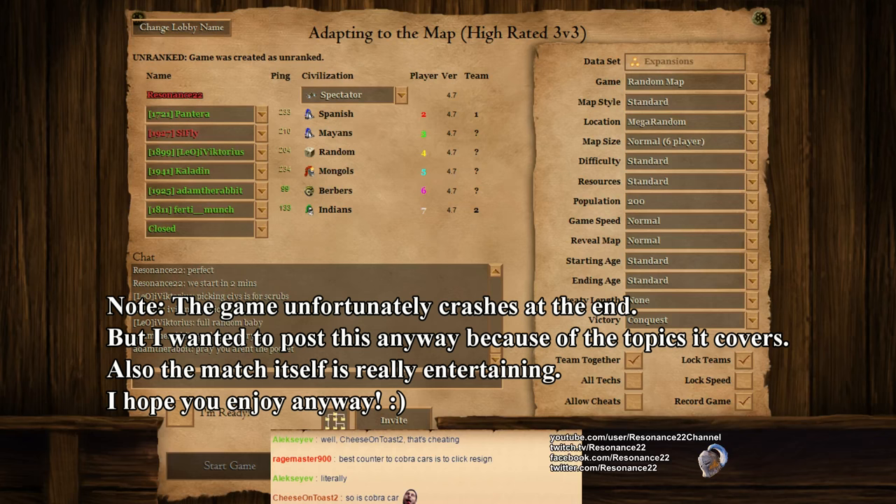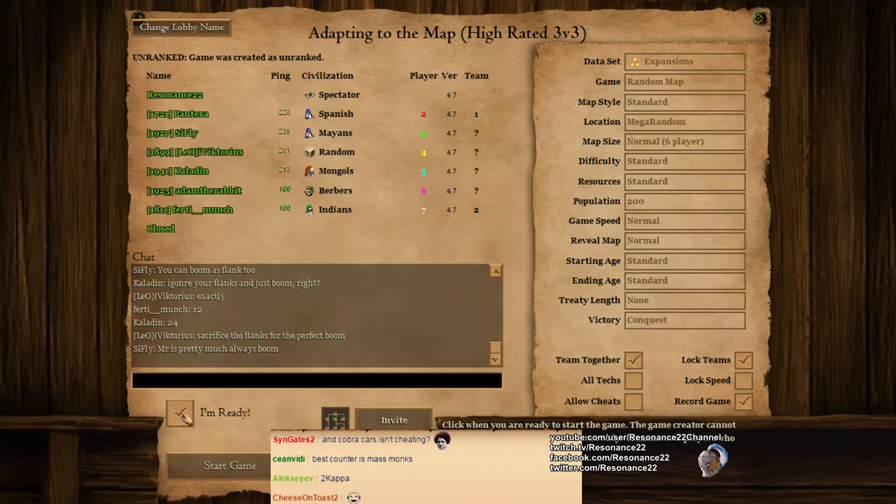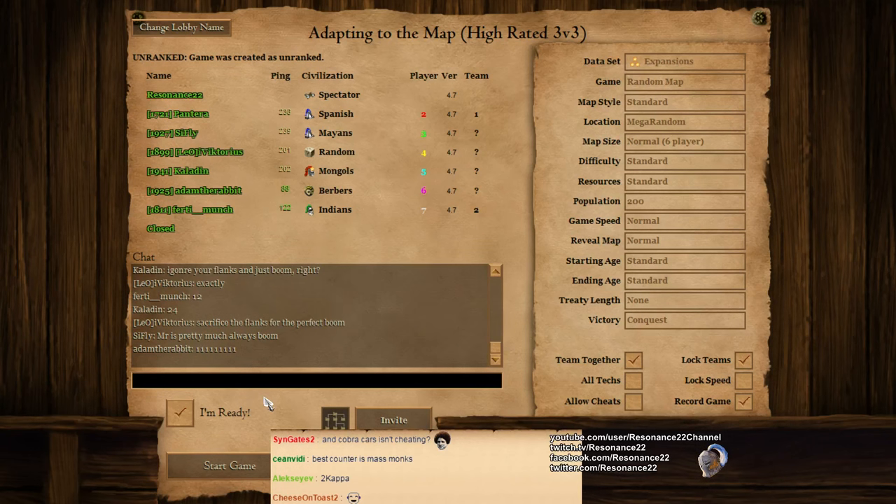For those of you just tuning in, we're about to spectate a 3v3 on-the-mat Mega Random between the higher-rated viewers, part of my weekly Twitch TV live streams. If you want to get in on this, you can find my live streaming schedule by going to my Twitch page and scrolling underneath the video player. If you follow me on Facebook and Twitter, you'll also get some updates. In this video, the specific topic is going to be on how you should adapt to the map generation.